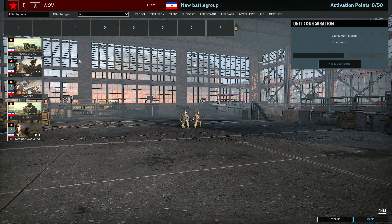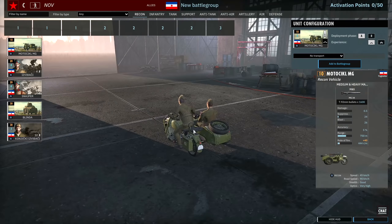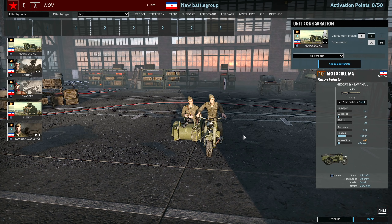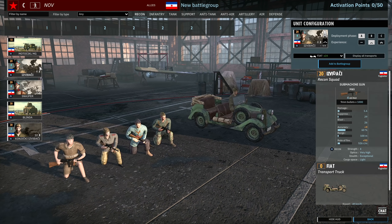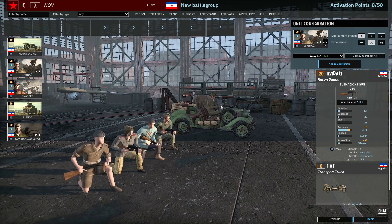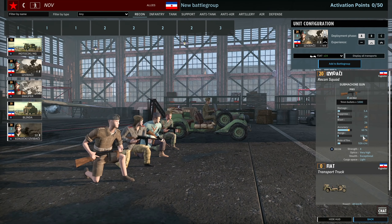Let's jump into the recon tab. First of all, we have our classic motorcycle, which is kind of bad because it's a 10-pointer that doesn't have a radio. It's actually even worse than normal. I like the outfits though. Then we have the Izvichachi, which has four UD M42s, making them reasonably good at close range. The M42 has the same stats as the Thompson - about 100 meter range but high accuracy, so it still does a lot of damage at close range. These could be pretty scary if you bump into them up close, but otherwise just your standard four-man infantry squad.